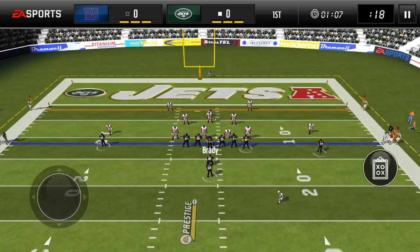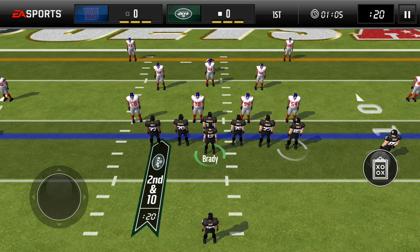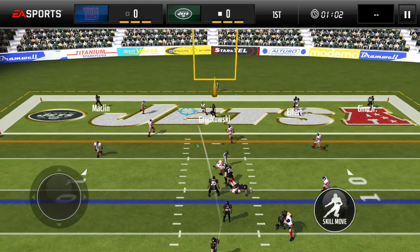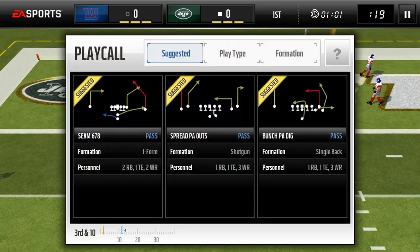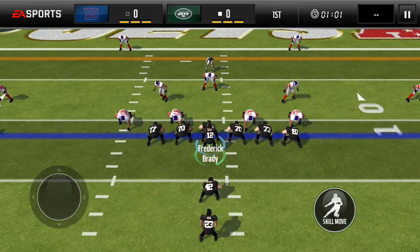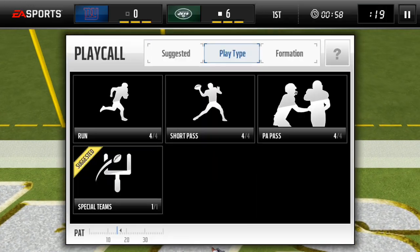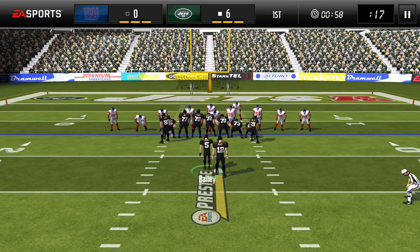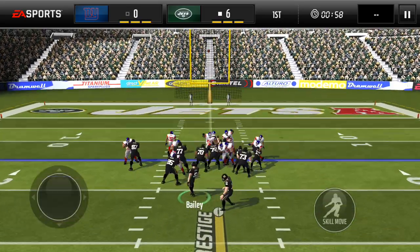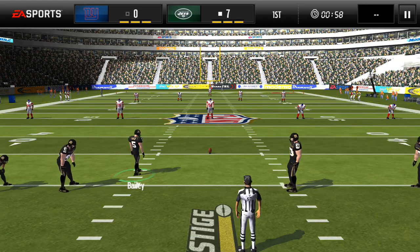Go to Ted Ginn — oh, that was a bad pass. I am looking for another quarterback, someone like Tom Brady. He's done really good for me but he's only a 90 overall, so I'm looking for a little bit better quarterback. We're going to give it off to Frank Gore — wide open lane — and that was a touchdown! We're going to take a 7 to nothing lead as we make the extra point.